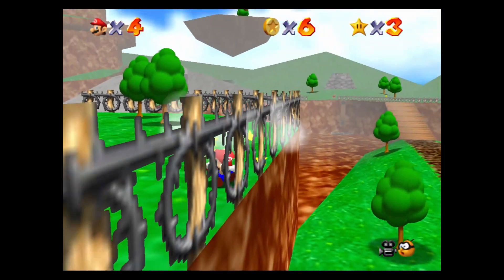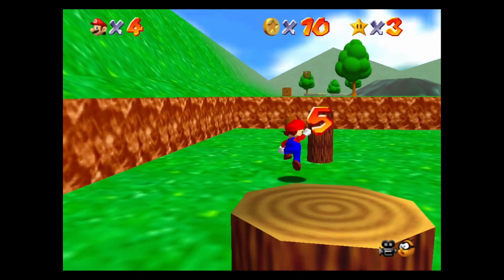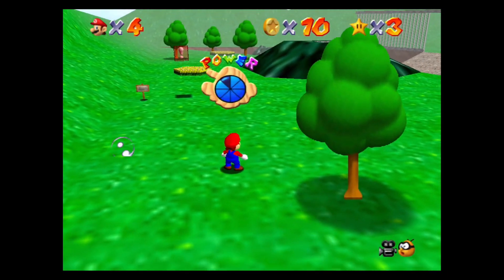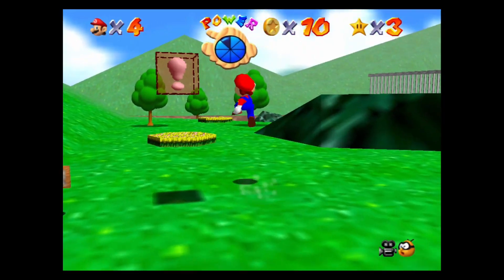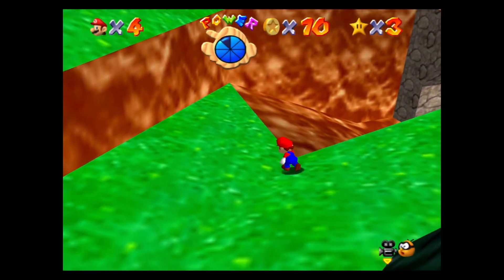So we'll be collecting the eight red coins here. You can do that with Koopa shells if you just hitch a ride on them — you can tend to go for quite a while. They're pretty cool little ways to get around, especially to go up some terrain that might be a little difficult to traverse.